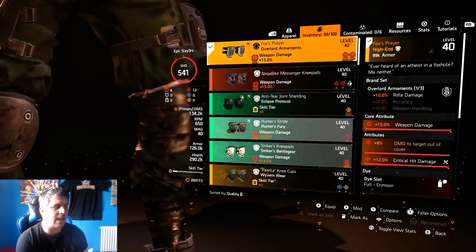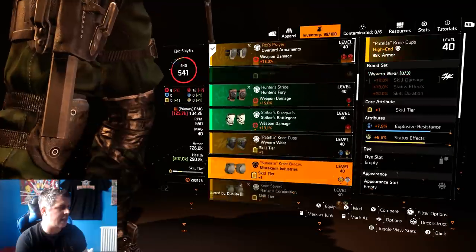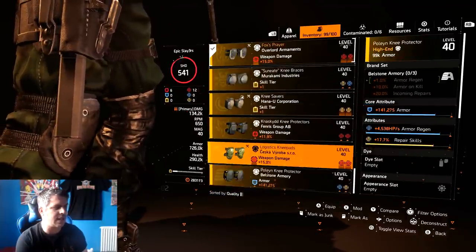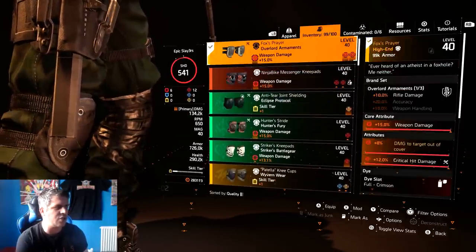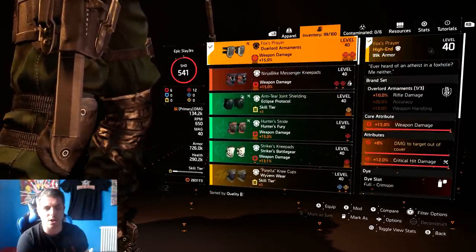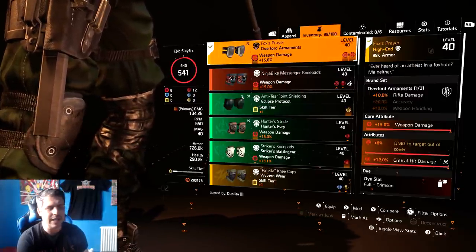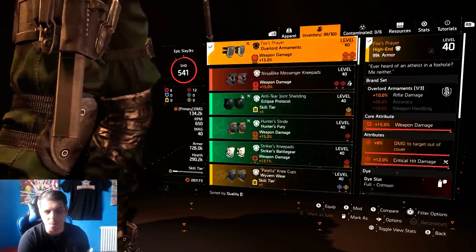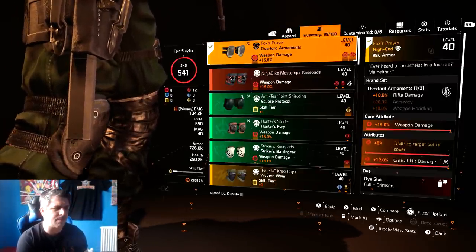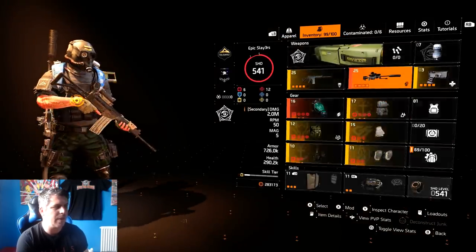For the knee pads, I've got 8% damage to targets out of cover. I tested these against other knee pads - the Ceska for crit chance, and others with crit damage - but this is just better. It's got 10% rifle damage on there which you won't really use here, but it just does more damage than anything else. I believe it's because the damage to targets out of cover is multiplicative, which is why it hits so hard.